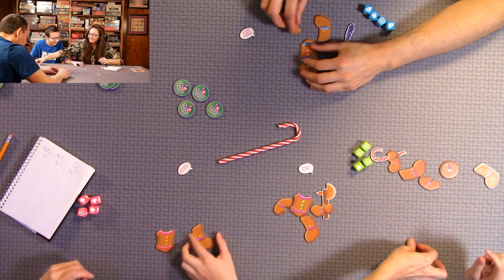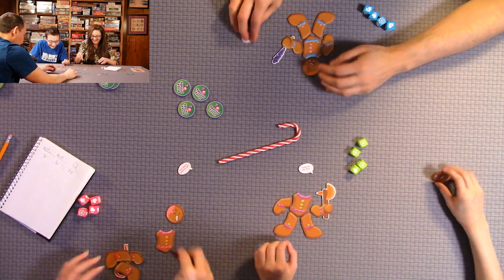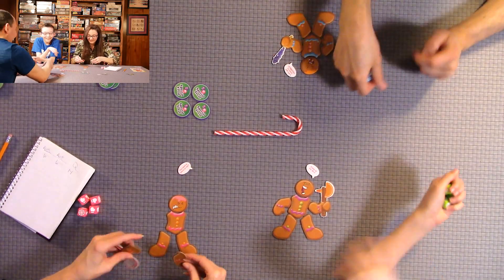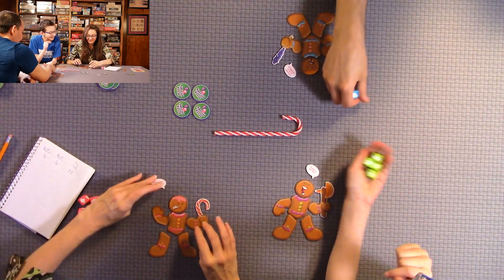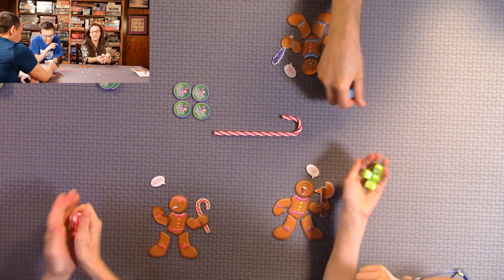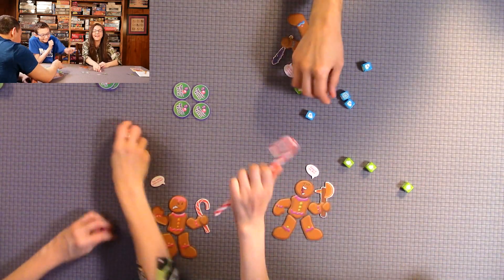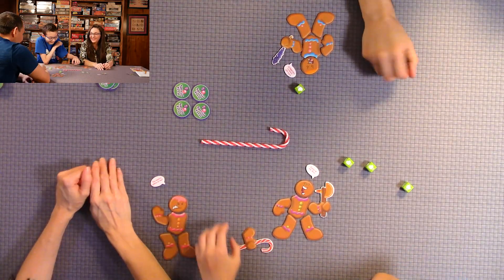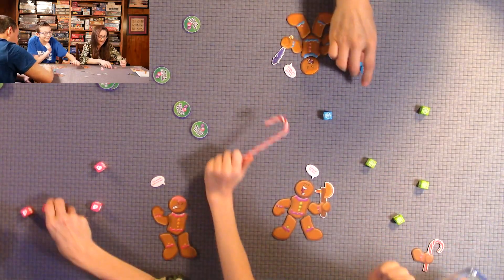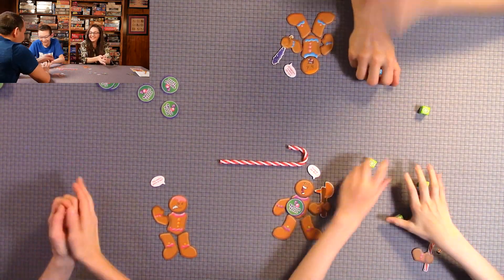Round 2 begins — Quinn is dominating. The rolling is fast and furious. Someone just got four of a kind and re-rolled one die that didn't need to be re-rolled, costing them the grab. Anthony is getting very lucky this round.